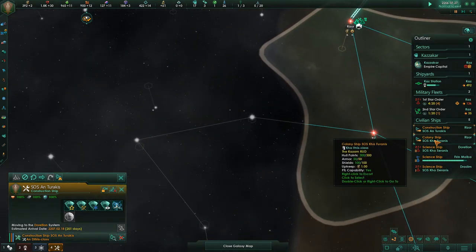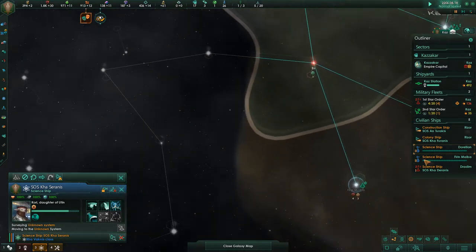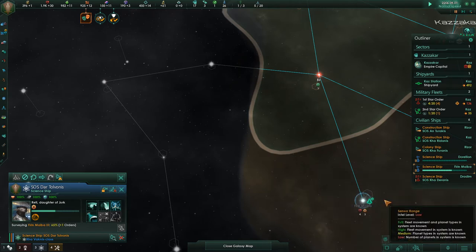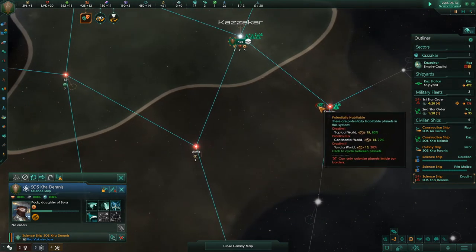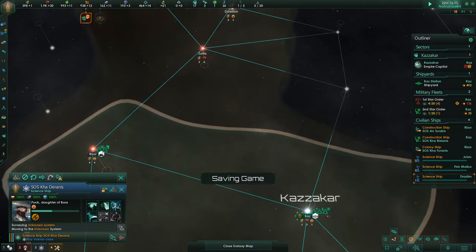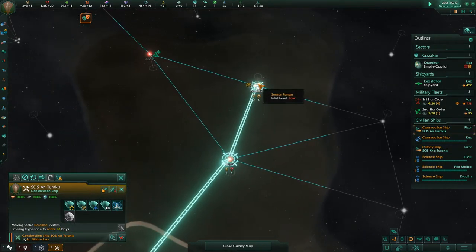System survey complete. Science ship Durelian, you can go over here. We want to make sure to protect our frontier if this is our new colony. We have enough unity to adopt new traditions — I'll hold off on that for a sec. It looks like Firin Maoba is a dead end, so we're gonna have that science ship go elsewhere. Dradem — okay, that's got a lot of potentially habitable worlds.